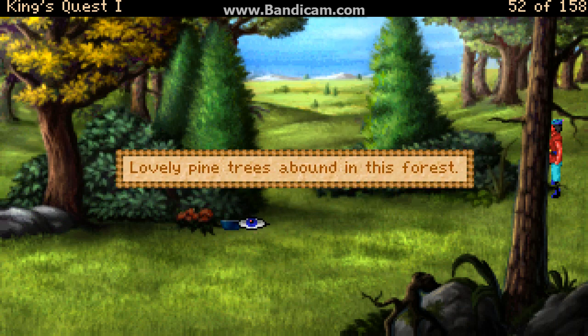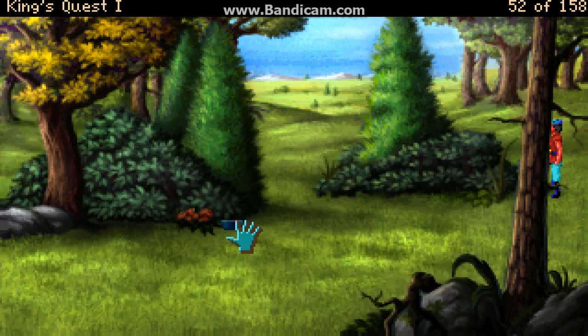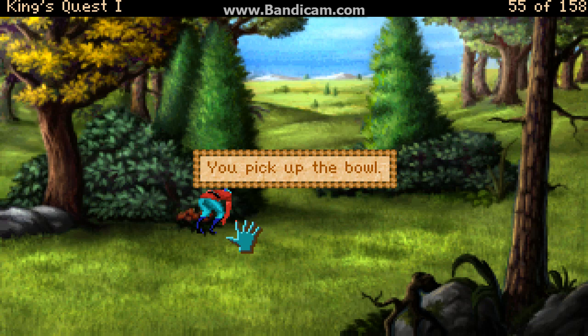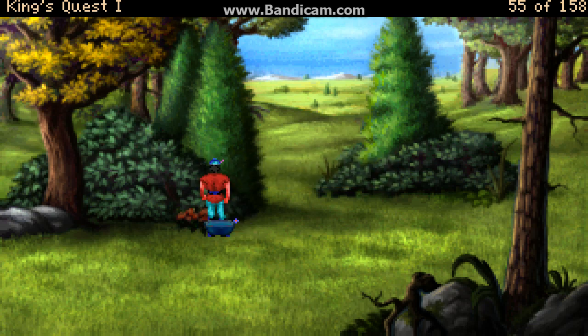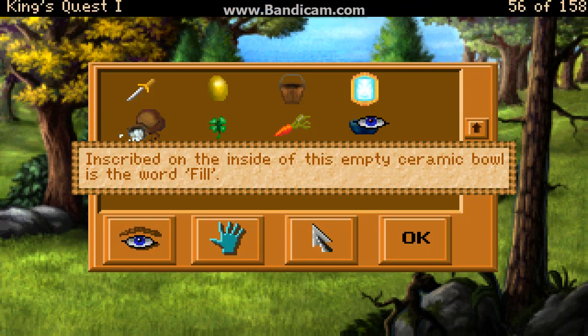Lovely pine trees abound in this forest. There appears to be some sort of bowl sitting next to the tree. You pick up the bowl. Inscribed on the inside of this empty ceramic bowl is the word: fill.